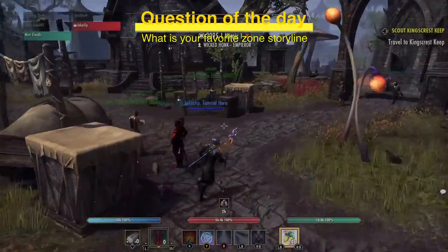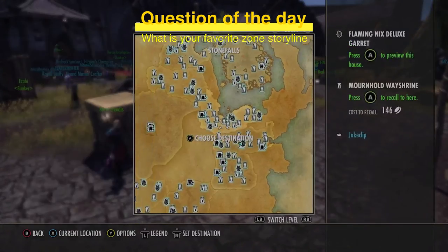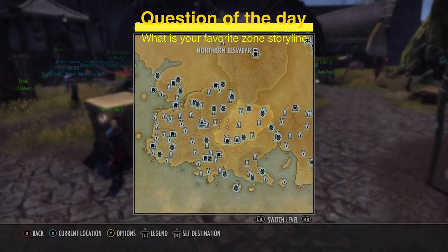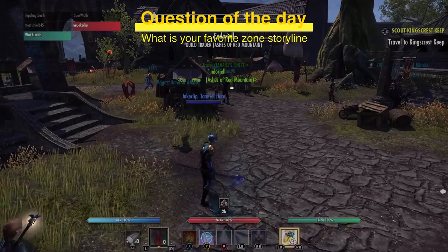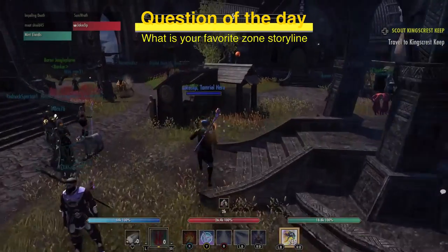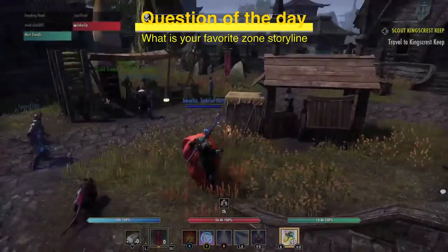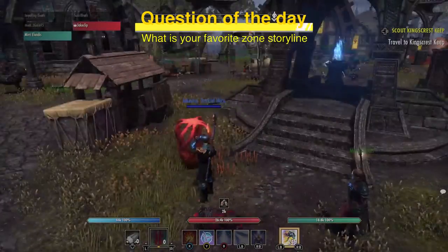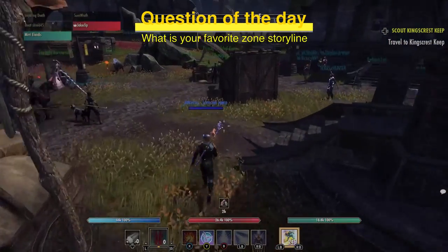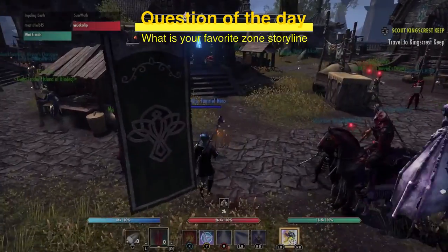Selling in Wayrest or Elden Root, you can get comparable rates to Mournhold. But as you move to lower-traffic locations like Daggerfall or Summerset, prices start to drop because buyers expect deals — like shopping at a flea market or a car boot sale versus a proper store. You know you're getting a different experience and pricing structure.